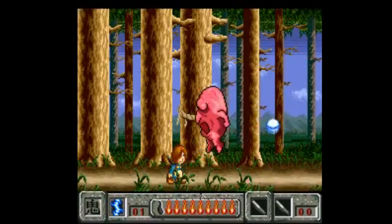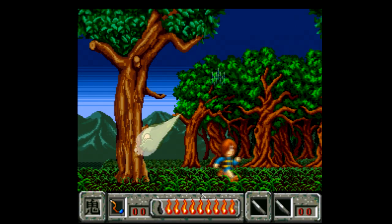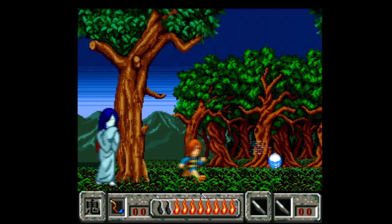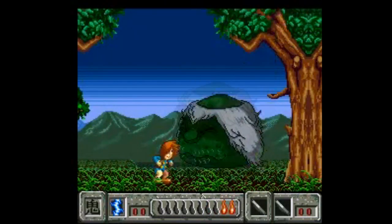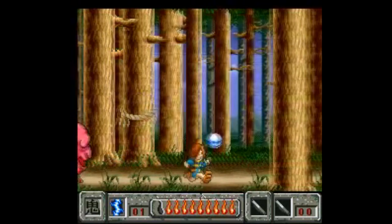Gegege no Kitaru Fukatsu Tenma Dayu is one of the most aggressively strange games I've ever played. Your character Gegege travels through time to prevent his own death by shooting his own head lice at flying boogers and other strange enemies. This game is essentially just a series of boss fights, and you don't always get to heal between battles. There are lots of other attacks too, like a whip and throwing shoes. This game is worth checking out just because it's so damn weird.